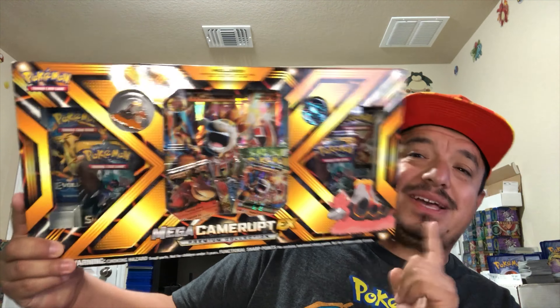We also have the Mega Kangaskhan pin, of course, official Pokémon, and the coin. The face is very easy to tell — unlike Mega Torpedo, you can never tell which way it's facing. We have six booster packs: Steam Siege, Sun and Moon, another Sun and Moon, Evolutions, and Fates Collide. Let's start with Steam Siege — Volcanion right down the front!